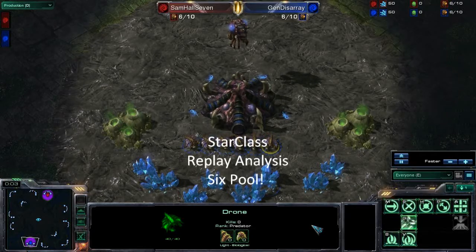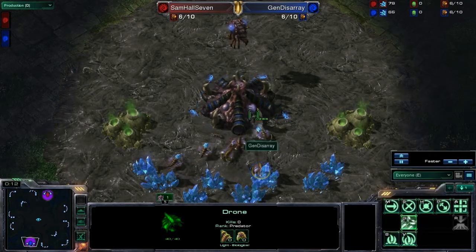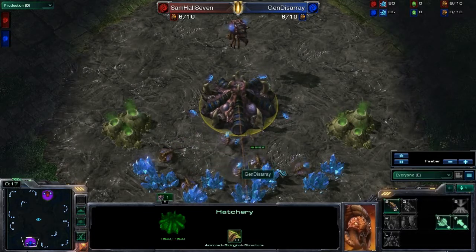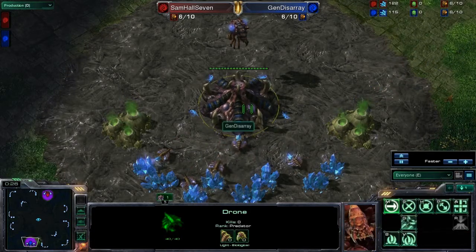Hey everyone, I'm StarCraftDad, and today we'll be looking at the Zerg strategy called Six Pool. The idea is that the Zerg player will stay on their six initial drones, they won't build anything else, and they'll save up their money to build a spawning pool as soon as possible.